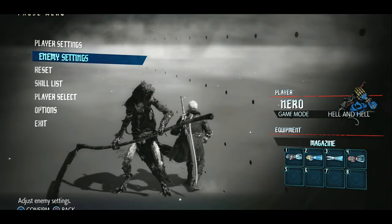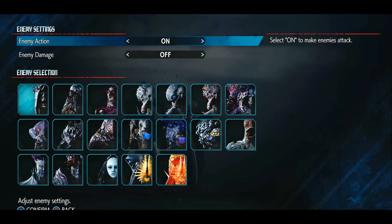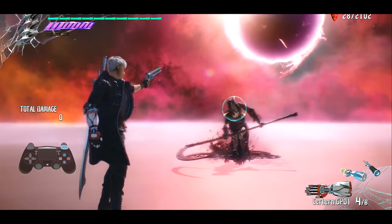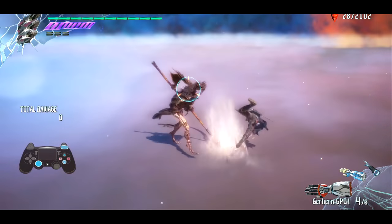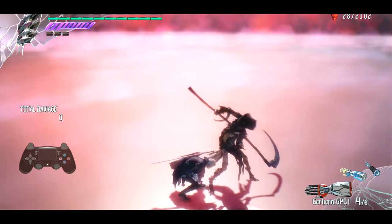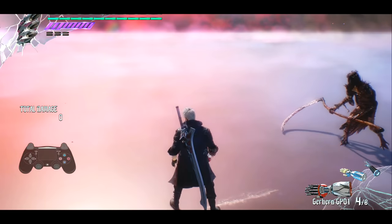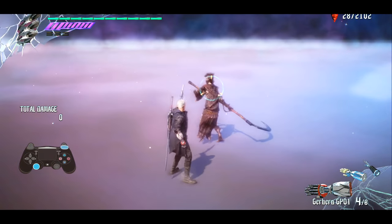Next I want to discuss dodging, since a lot of people have trouble avoiding attacks in this game. Lock-on is fundamental — you need it to dodge roll, which lets you circle around enemies. The second way is simply to jump. I have a full video on this, but briefly: you can air-taunt, use the Gerbera arm, or even use the Shuffle attack to avoid incoming attacks.